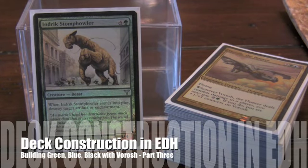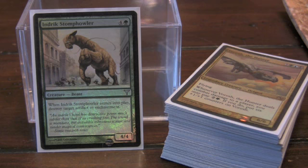We're going to walk through the Removal Suite right now. I really like 2-for-1s if at all possible. Endrek Stompdown generally serves as a 2-for-1. You get a dude, and when he comes into play, you can take down an Artifact or Enchantment. This guy's good with Recursion and highly suggested.